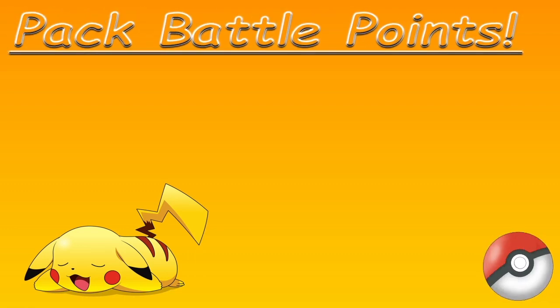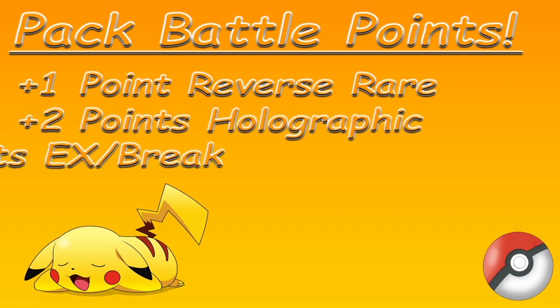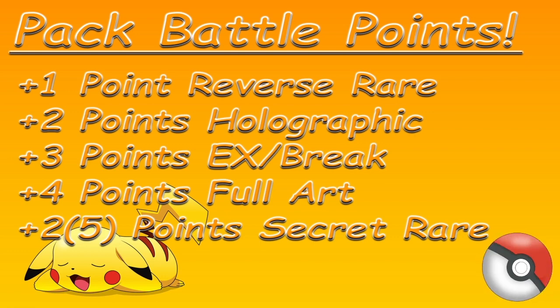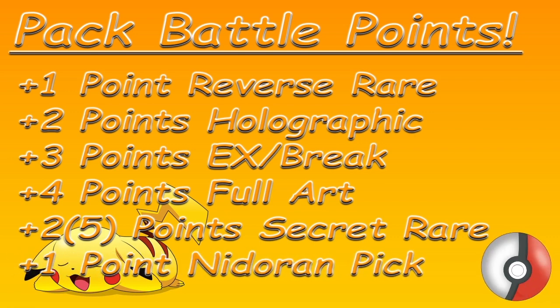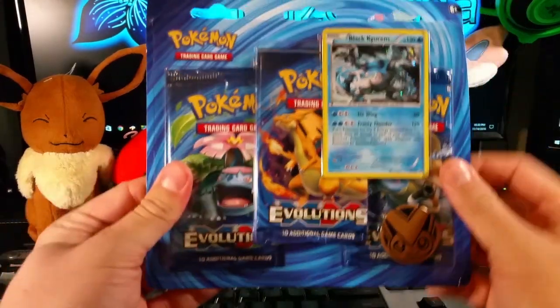The point system for those who haven't watched one of these before: one point for reverse rare, two points for a holo, three points for an EX or a BREAK, four points for a full art, and normally five points for a secret rare. However, the secret rares are kind of like uncommons in this set, so I'll say two points. Also, watching his videos, he usually picks a competitive pick, so I will pick Nidoran for one point. Without further ado, let's break open some packs.